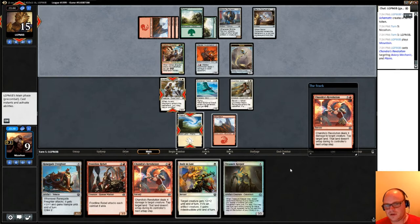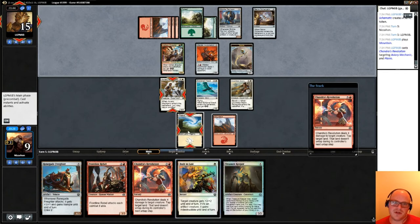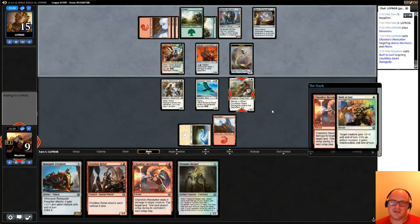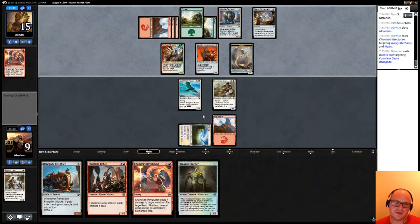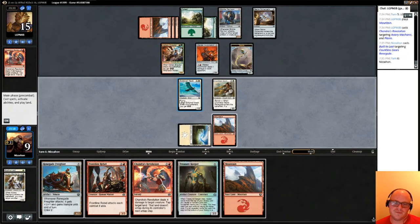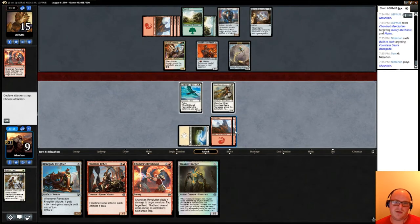Chandra's Revolution — oh, that's messed up. Do I use Built to Last in response? Because if I don't, I'm going to get crushed here. I think I will, because now at least I have a good block set up. My opponent tapping down my Planeswalker when I'm this mana screwed is messed up a little bit, but it does make my opponent's attacks really mediocre. And hey, we drew another land — we'll pass.